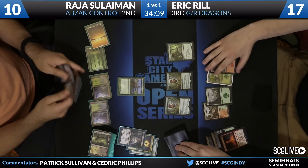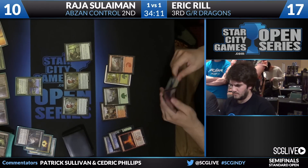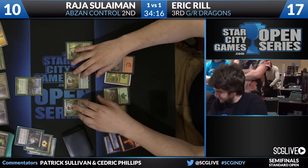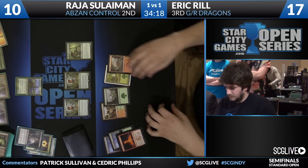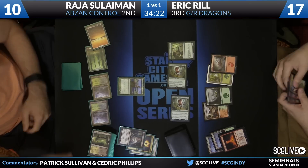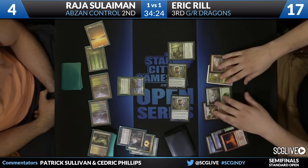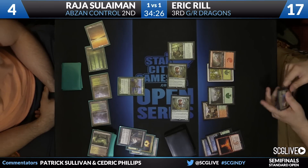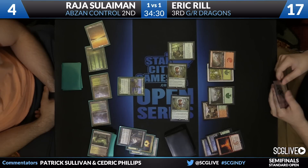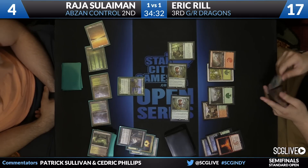Time to untap — big draw here for Reel. He'll be able to find a Stormbreath Dragon. Doesn't look like that was the case. Looks like it was a copy of Thunderbreak Regent. Here come the Raptors. Solomon's down to four. The nice thing here for Reel is you know your opponent's next land is going to enter the battlefield tapped most likely. It would have to be untapped white mana off the top of the deck plus End Hostilities.